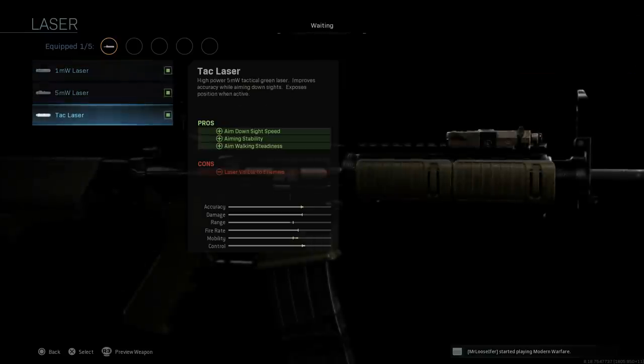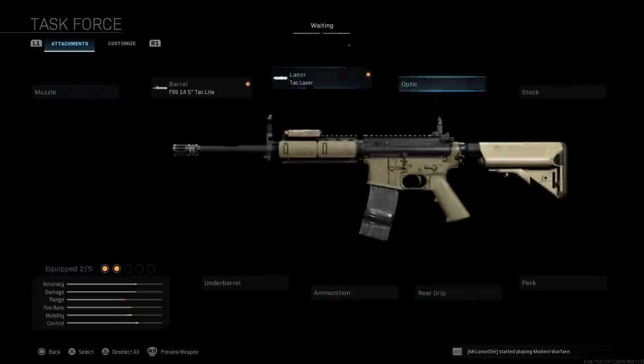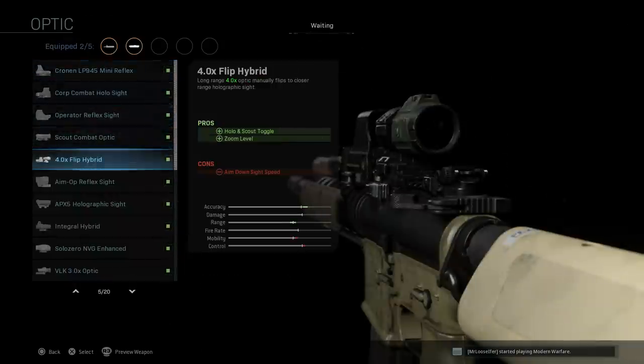For the laser, I'm going to put a Tack Laser on this weapon. The pros are ADS speed, aiming stability, and walking steadiness; the con is the laser being visible to enemies. I think cosmetically it adds a nice addition to the weapon. For the optic, we're going with the four-times flip sight, which gives us a Holographic and Scout toggle so we can swap between four-times and a standard holographic.